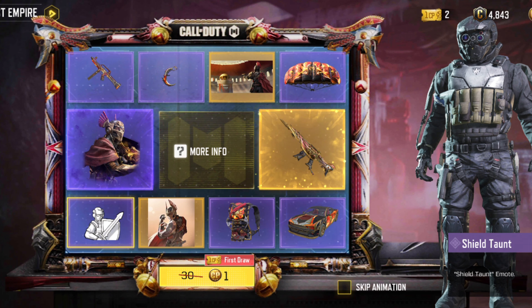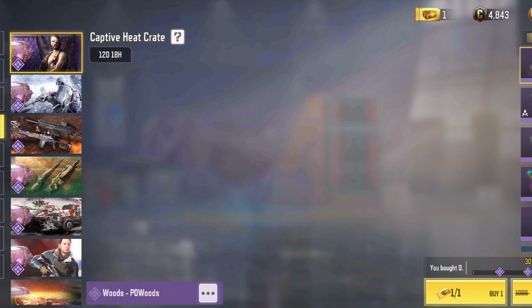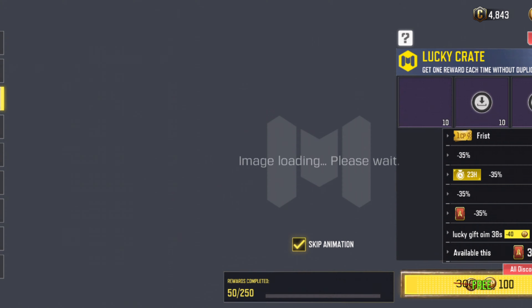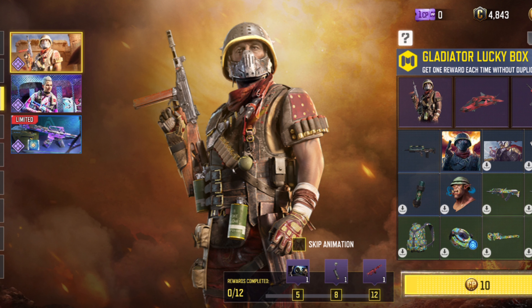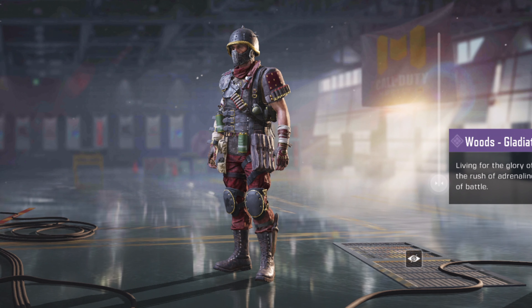Next we have another crate that appeared in the shop — it's the Gladiator Lucky Box, in which you can get Woods Gladiator as an epic skin.